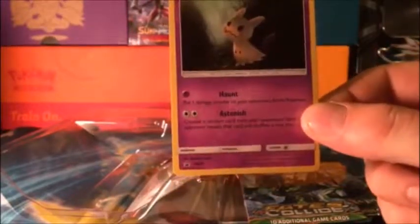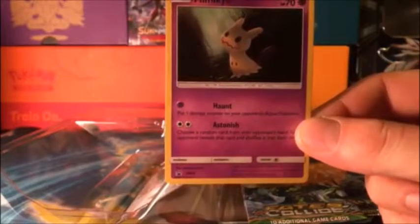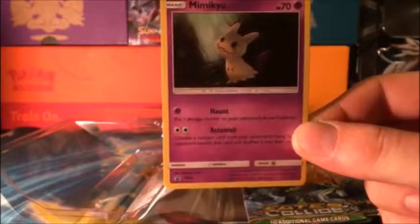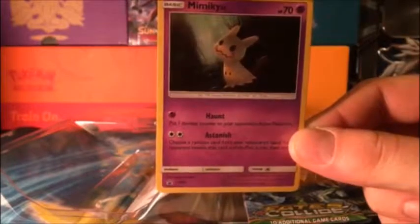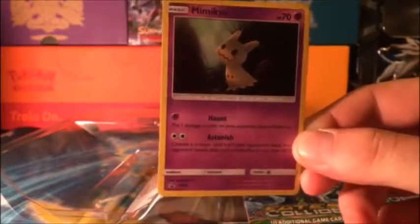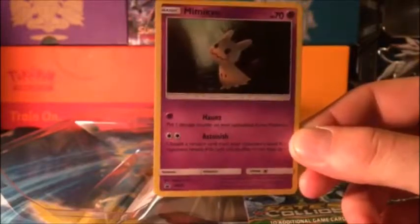It's Sun and Moon 29. Nice. With no weakness, no resistance, with a retreat of one. Haunt — put one damage counter on your opponent's active Pokemon. Astonished for a double colorless — choose a random card from your opponent's hand; your opponent reveals the card and shuffles it into their deck. That could be pretty useful and pretty mean in certain situations.